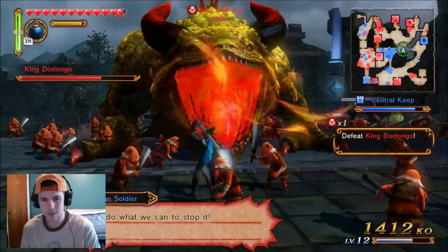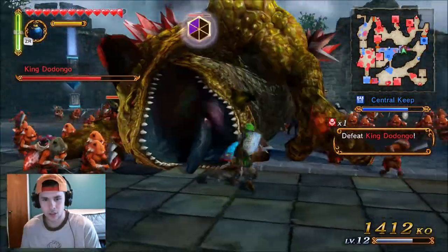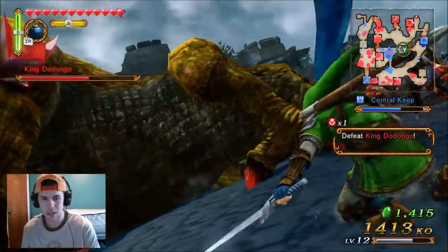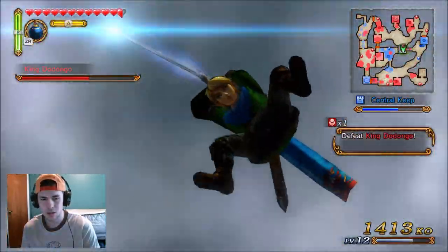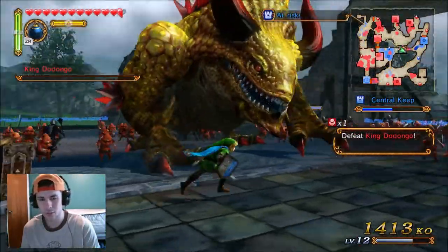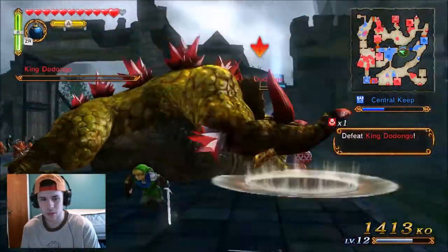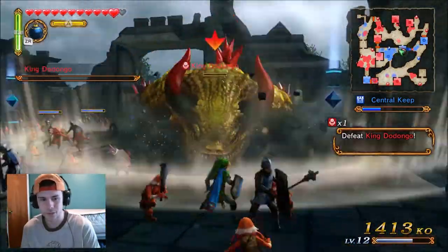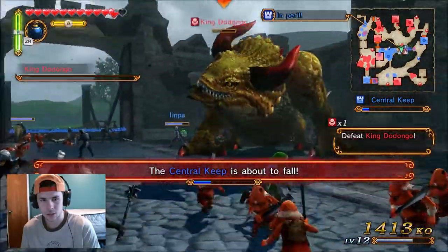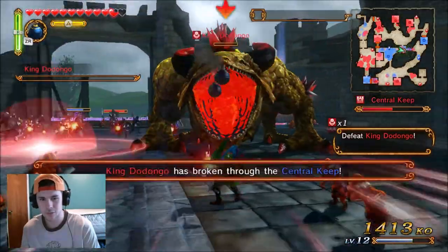Let's get some bombs down and throw it again. Let's just wreak havoc on his face — there we go! That right there is your special attack for this sword, the Hylian Sword. He's almost dead — we've almost got this. He rolls and he's got all of his old moves. Good dodge, good dodge. This should be it for King Dodongo.